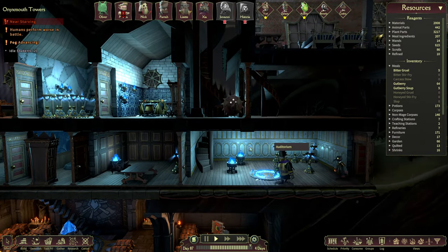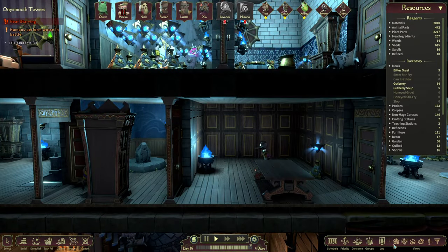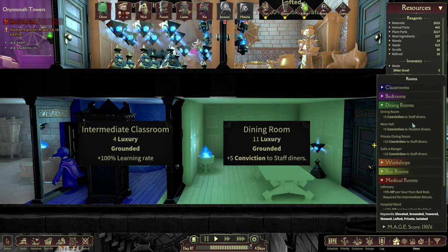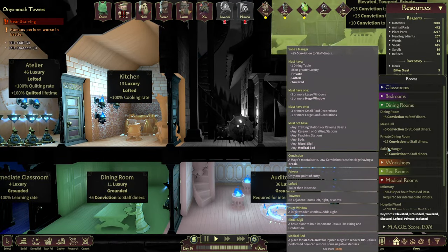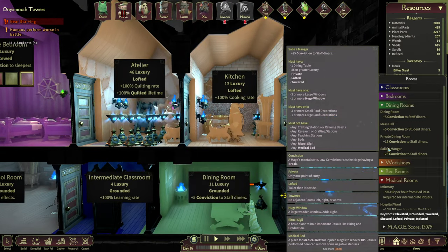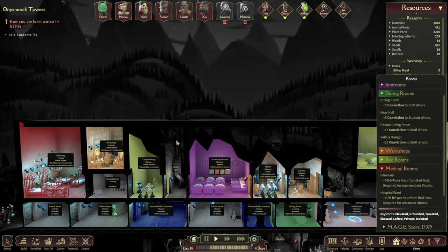I'll probably change the auditorium into something else or make it smaller, because the dining room is definitely a waste of space. Will you get better dining rooms? The answer is not really, because you need to make it a private one, and it will be very hard to make a private one. It will need to be private, lofted, and towered. So that means we'll have to put everything on a little ledge or something — I'll have to think about it.